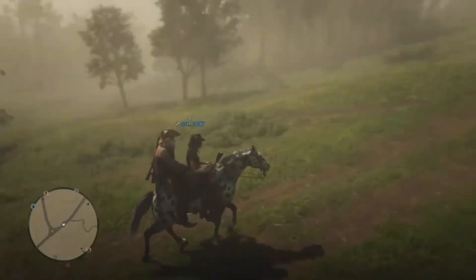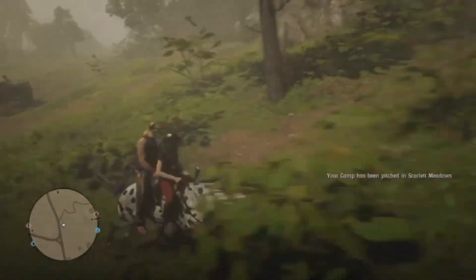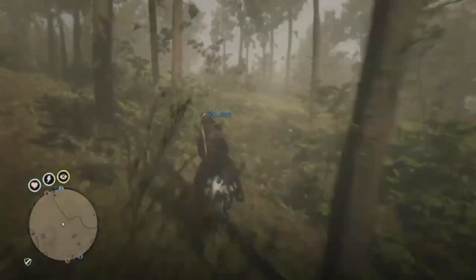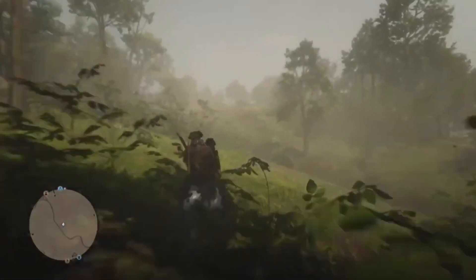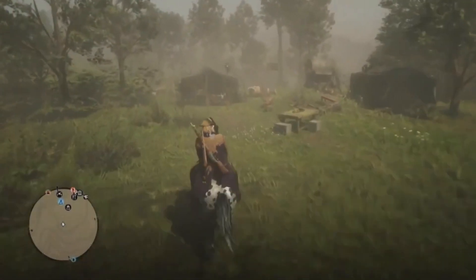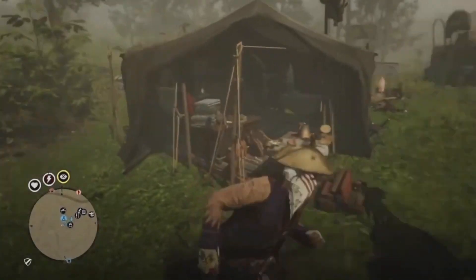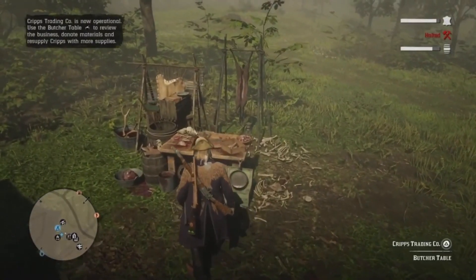Hey, how's it going guys? Since there is a trader bonus this month, I wanted to show you guys this cool little glitch that's still working. It has been working for a while but not many people know about it. This glitch is basically an unlimited camp materials glitch. If you do this glitch you can fill out your camp within five minutes — most of the time you only have to do it once.